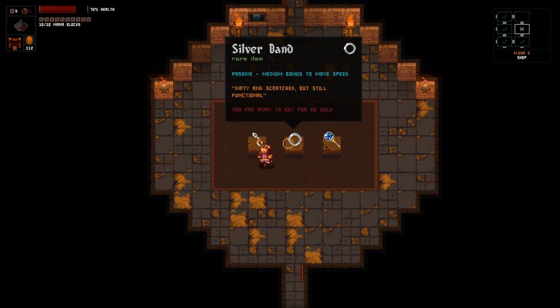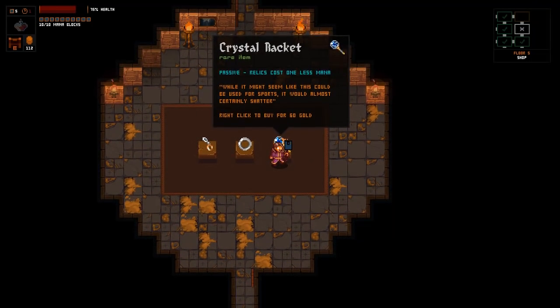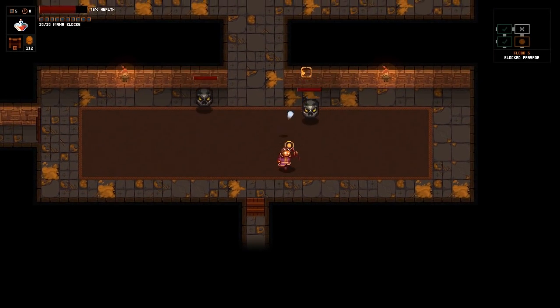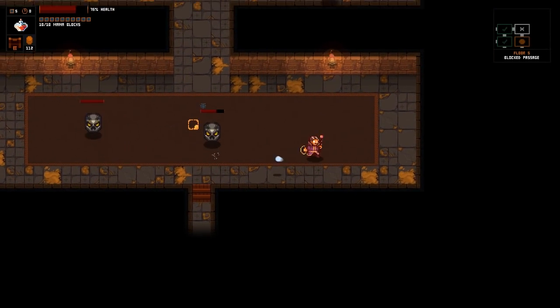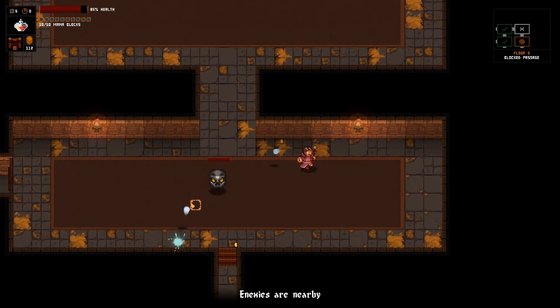What do we got? Medium bonus to movement speed. Detonate your mid-air attacks into fragments - interesting. And relics cost one less mana - nah, not useful across the board. Yeah, so I guess my biggest complaint about this game is just the fact that there is an item and a spell limit.